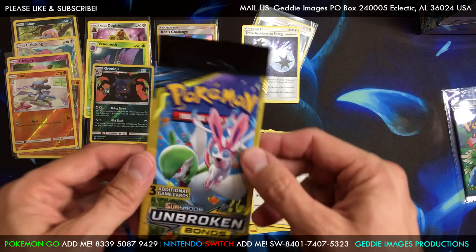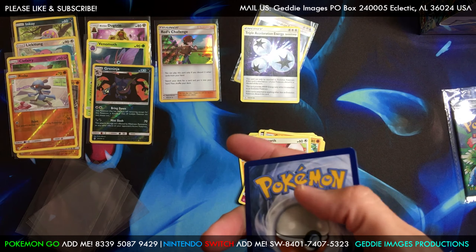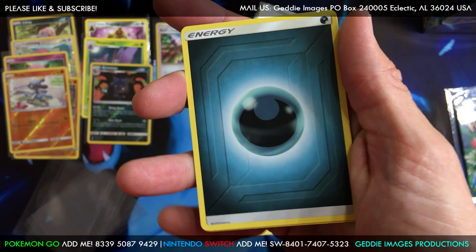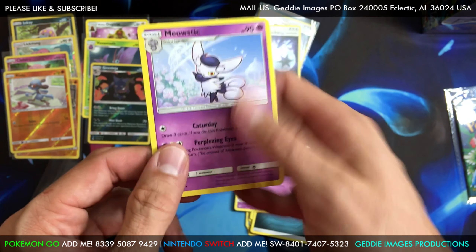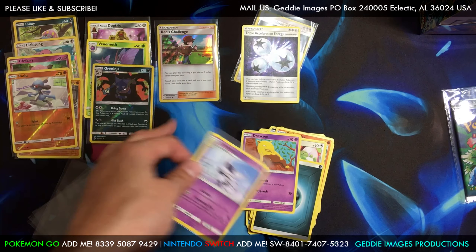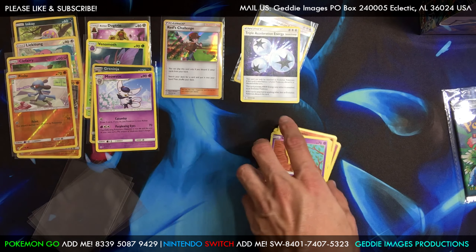Another Triple Acceleration — very nice. We're going to hit Crabrawler and we got a Relicanth reverse. Let's get some of these last two packs — who knows what we'll pull.